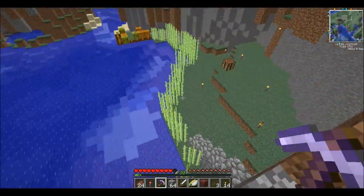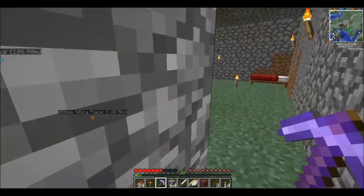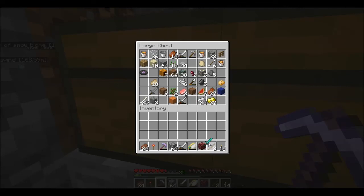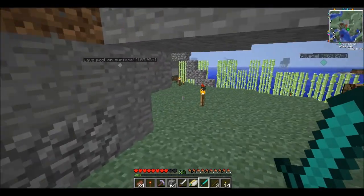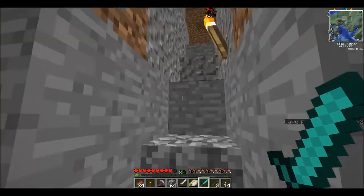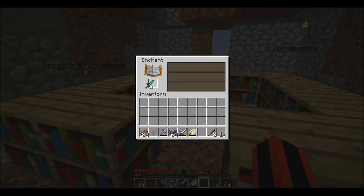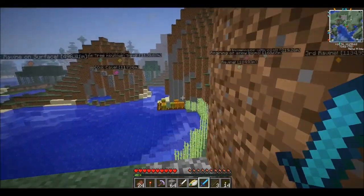We're gonna enchant our diamond sword so we can kill them faster, and then enchant the pickaxe after. Okay, welcome back. Despite that little break - we're gonna enchant our diamond sword. There we go. Let's get a good enchantment - we're gonna click five times on it and get the fifth level 30 option. One, two, three, four, fifth one. This one's a strong sword that'll kill them faster.